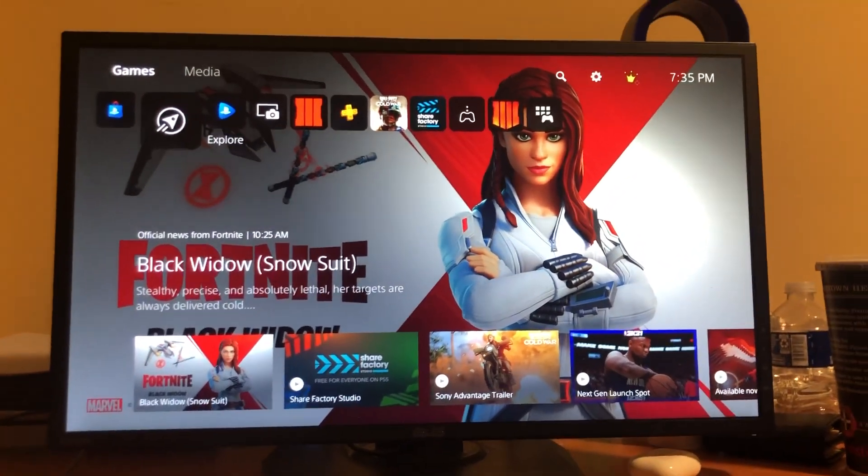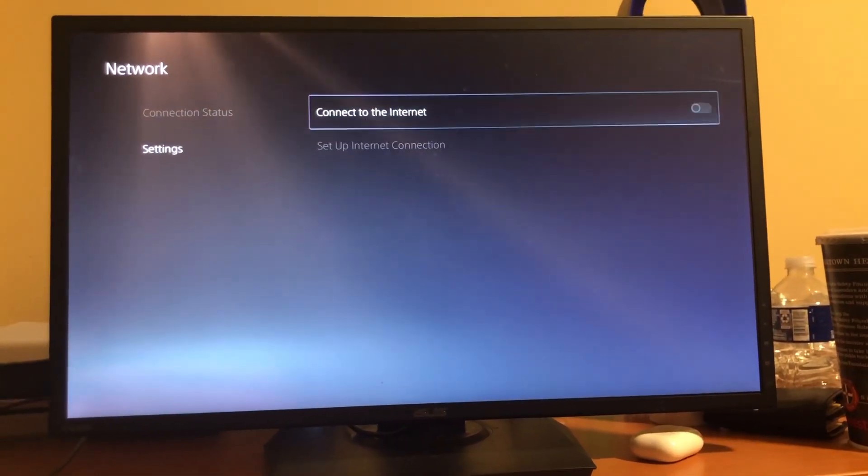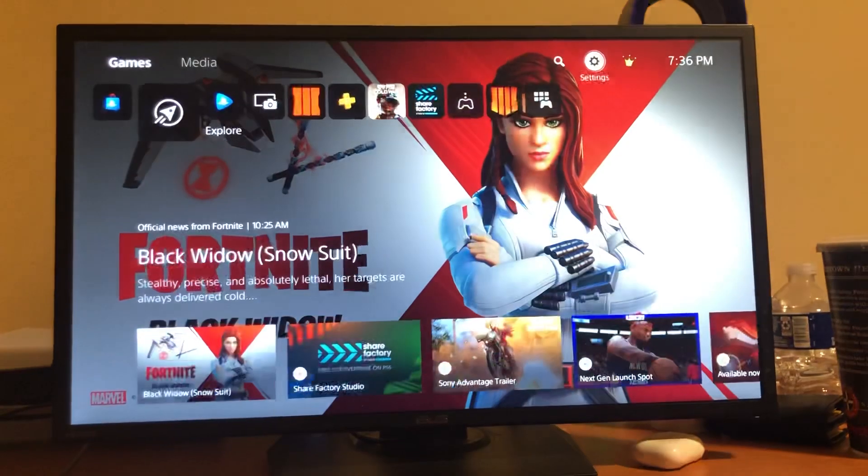What you want to do is go to Settings, then go to Network Settings, and click this button right here so you're not connected to the internet.